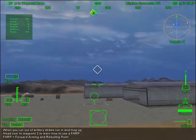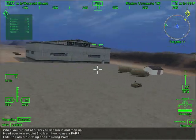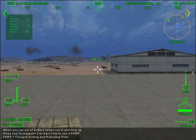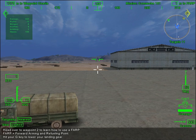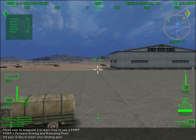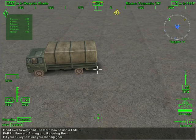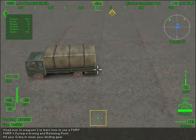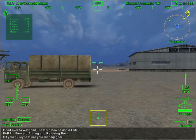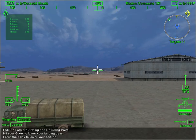A FARP is a forward arming and refueling point. You can find the closest one by following the carat marked with an F on your compass tape. On your TSD, it will be marked with an H. Hit the G key to lower your gear — lower your landing gear or you'll crash. With your gear down, you'll see a box appear at the bottom of your screen. As you get closer to the FARP, a circle will appear in the box. The smaller the circle, the closer you are to the center of the FARP. When the box goes yellow, you are directly over it. You're right over it. Hit the Z key to start your landing.